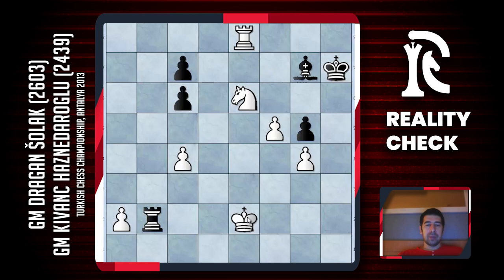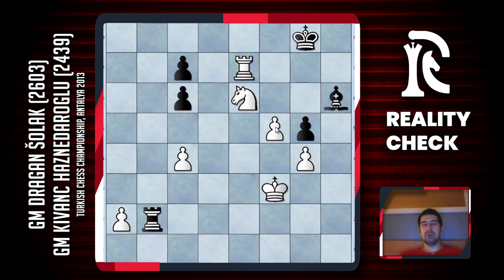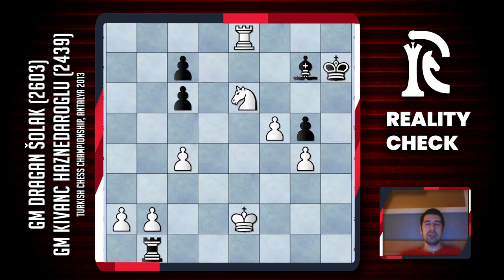Instead, Kvanc played Rb1, then I checked on b8, king g8, I checked one more time, and after Kh7 I decided it was time to exchange. Then I played Ne6 — a nice square for the knight. Black will probably take on b2 with check, his only try, and then I come to f3 with my king. I want to play Re7 and win the bishop, and also take the pawn on g5. This position is hopeless for black, so after Ne6 Kvanc decided to resign.